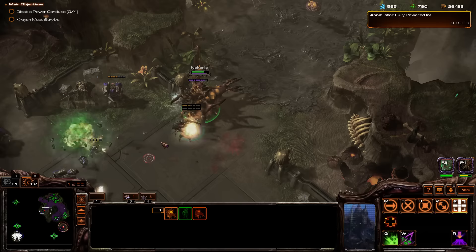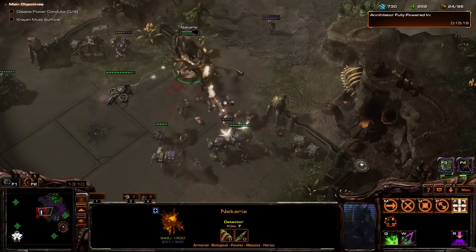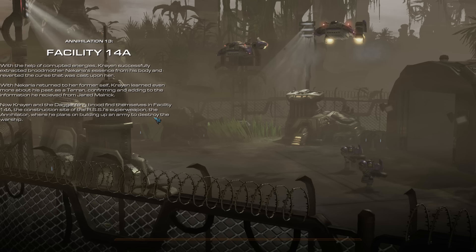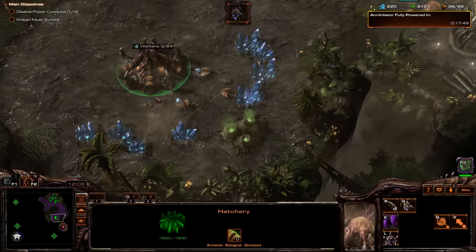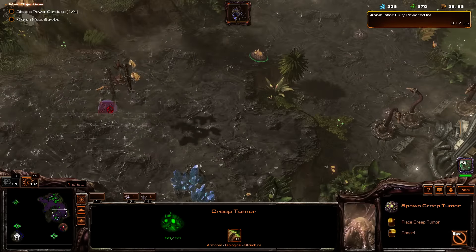Mutalisks — victory is mine. It's not looking too good. I need to recover. That was not good. So I need a very large army. Let's hold on to our bases — I'm playing this very poorly. Let's hold on to our bases. Get our economy up before we start looking to attack. Let's send our units down here. Spread the creep so we can see when they're coming.